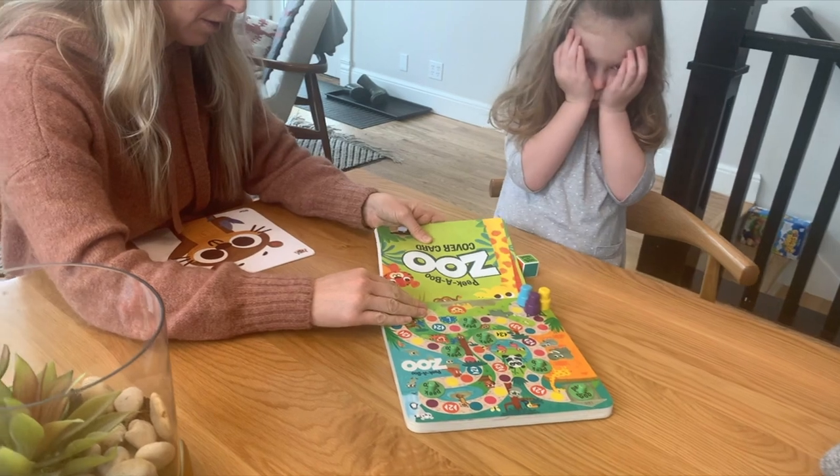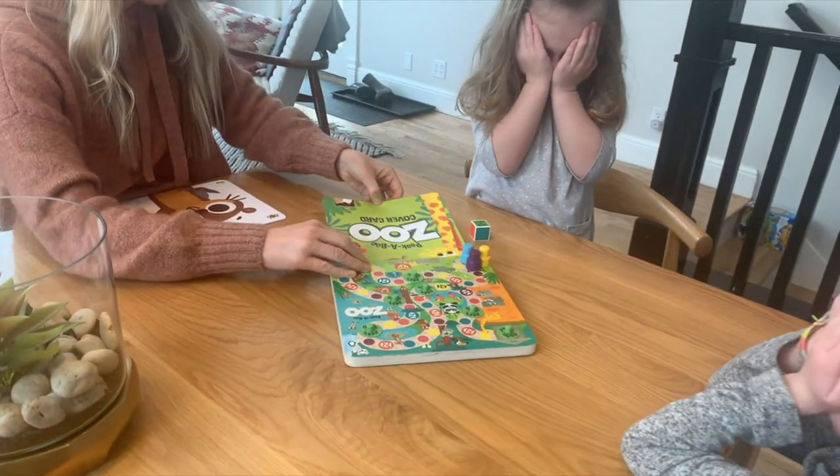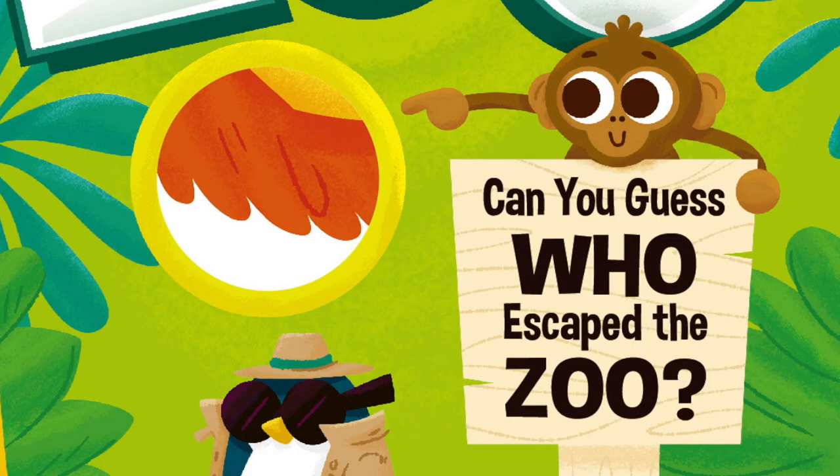Slide both cards all the way into the open slot in the game board. Finally, remove just the no-peeking card and you're ready to play.